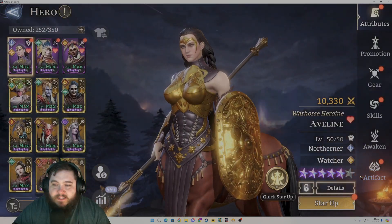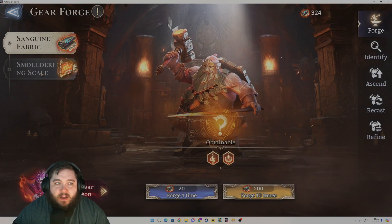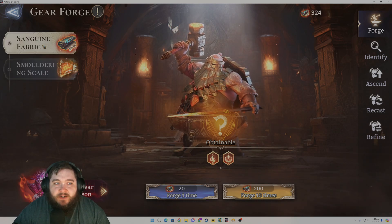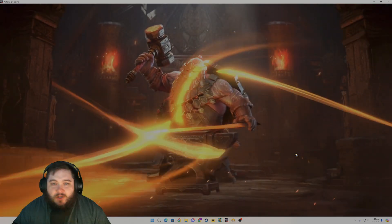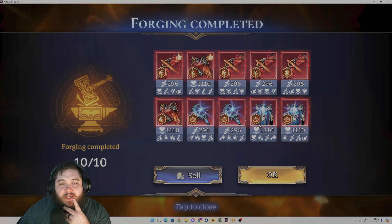I went through and noticed I had quite a few of the Sanguine Fabrics and the Smoldering Scales, so I figured let's just go ahead and pop some of these, see if we can get lucky and get some pieces. Let's start with a 10-pull here. Hopefully we can get something lucky. These are left side pieces, so we're always going to have good main stats — we're just looking for some decent sub stats.